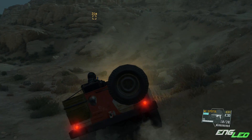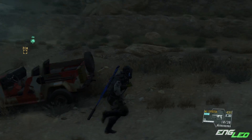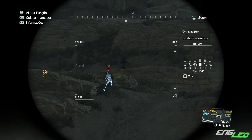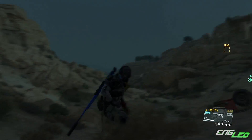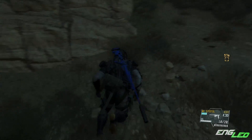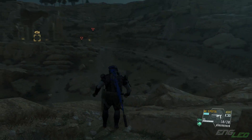Você pode pegar maletinhas que você vai encontrar aí pelas missões, ou você pode extrair containers que você também encontra pelas missões. Eu cheguei a brincar com o volume de materiais na maleta e no container. Você encontra uma maletinha pequenininha, uma maletinha de mão, e tem 100 de material lá dentro. Aí você pega um container gigante, tem 750 de material.